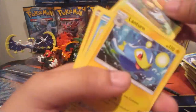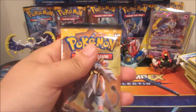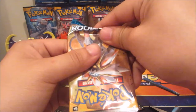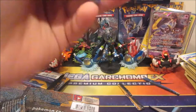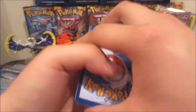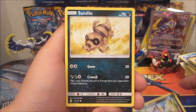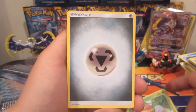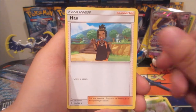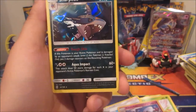Alright guys, down to the last pack — last chance to pull anything. Hopefully it's a secret rare, because this will be the first video where we haven't pulled a secret rare from one of these pack openings. Let's see — we got Pikipek, Alolan Meowth, Sandile, Crabrawler, Grubbin, Metal Energy, Poké Ball, Dartrix, Hau, Rampardos reverse, and a Sharpedo holo. So instead of a secret rare, we got a holo — that's totally fine.